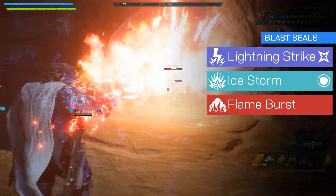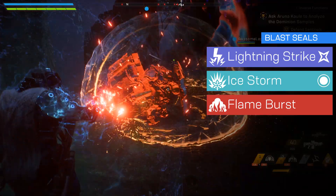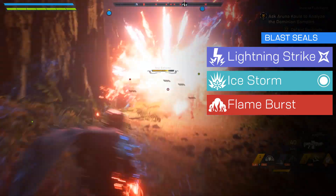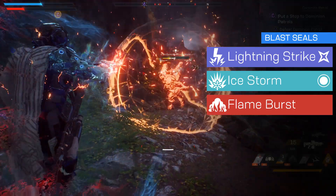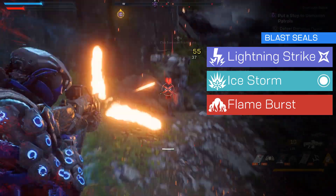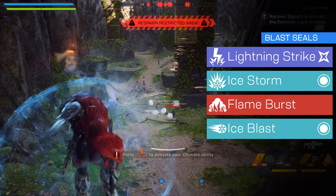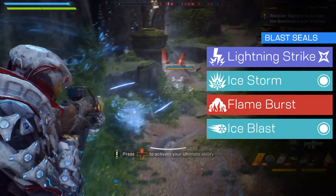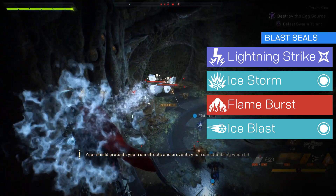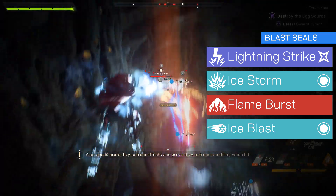Flame Burst is a pure damage ability that explodes with fire damage within the targeted area. This ability doesn't prime or detonate enemies for combos, but it does high damage to enemies caught within its burst. This is Ice Blast — it hurls huge chunks of ice that deal damage and freezes enemies hit by one of these chunks. These enemies become prime targets for a detonating ability.